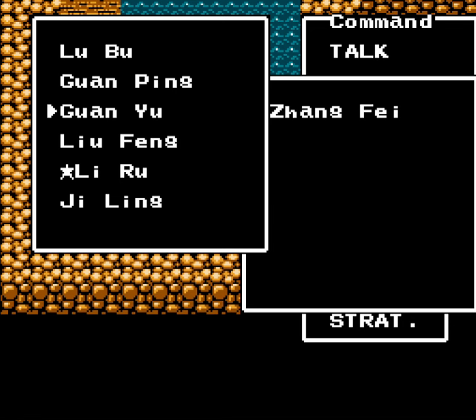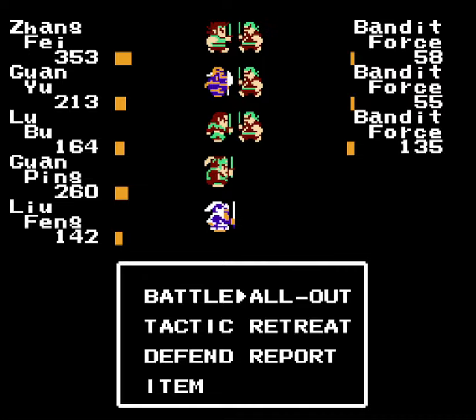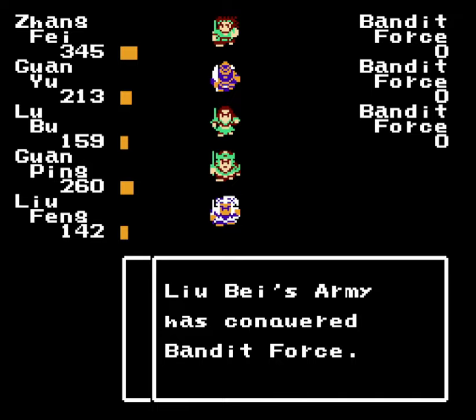We got to move Guan Yu up in the party order there. And that ought to be good. I suppose I could move Liu Feng's equipment over to Jilang if I really wanted to use him. Looks like our health bars started changing colors for some reason.